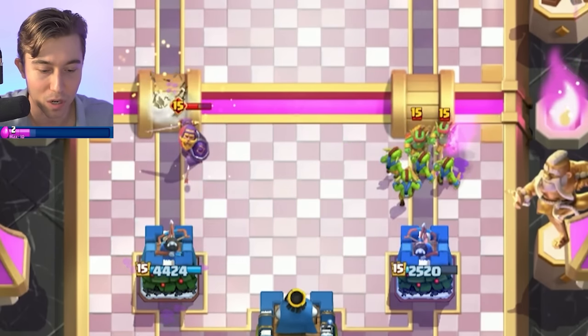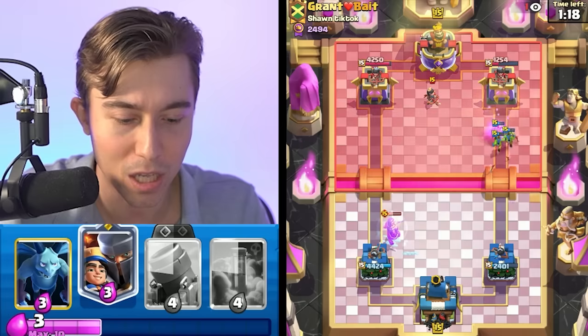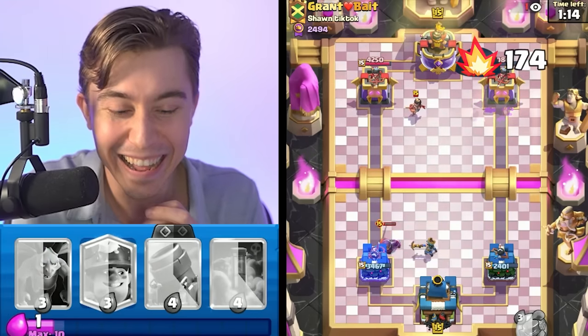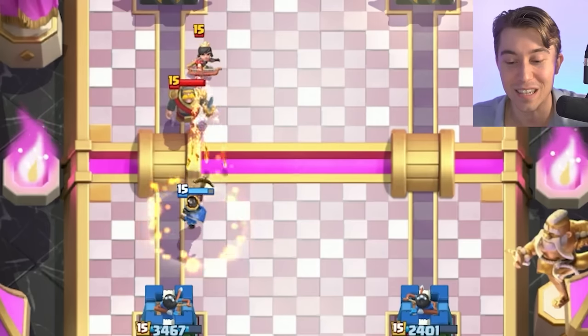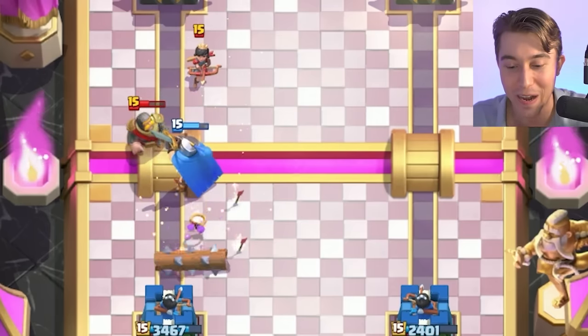We looked at the shadow and identified where the Goblin Barrel was going to be. I think we can Ice Spirit here as well and then possibly defend everything with Little Prince. The Goblins are going to give us damage — yes sir! Those greedy Goblins are non-stop aggression. This guy is really wild and playing so well. He is a top 400 player, so he's not giving me any momentum after the start.